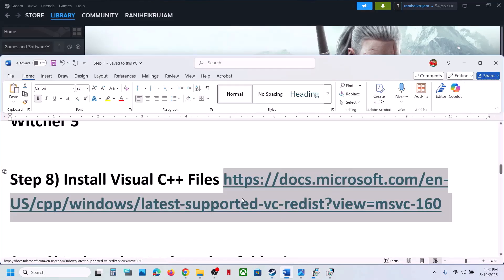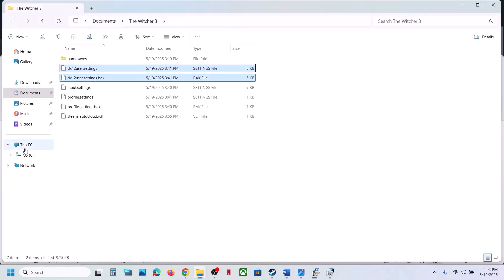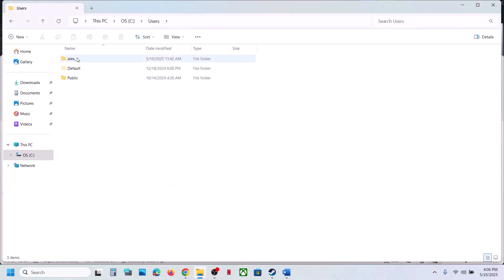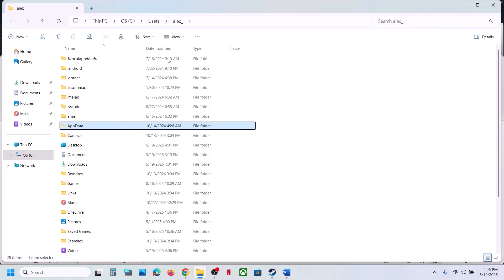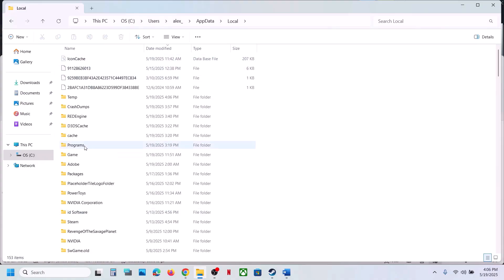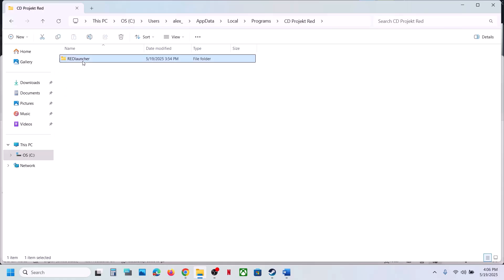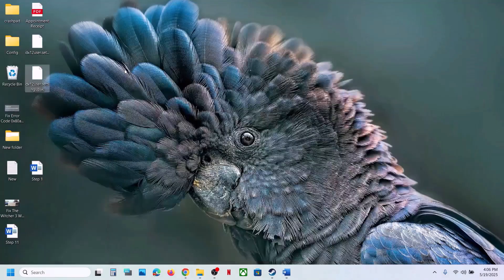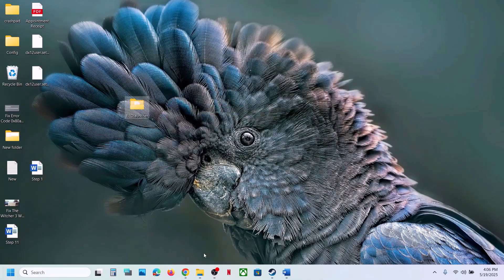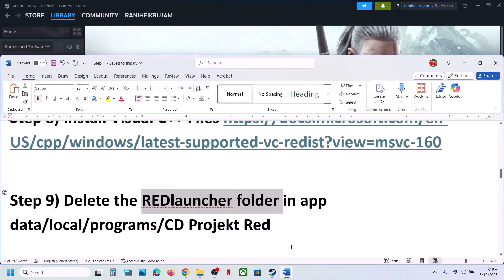The next step is to delete the Red Launcher folder. Open File Explorer, go to This PC, open the C drive, open the Users folder, open your username folder, then open the AppData folder. If you don't see AppData, click View, select Show, and put a check on Hidden Items. Open the Local folder, then the Programs folder, open the CD Projekt Red folder, and you will see the Red Launcher folder. Create a backup first, then delete it, launch the game, and check.